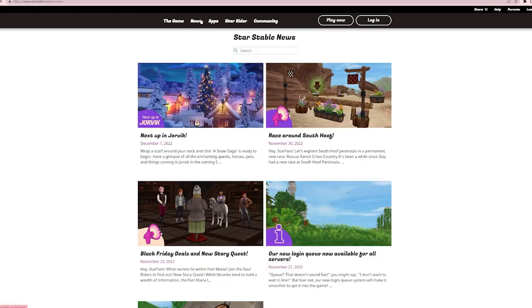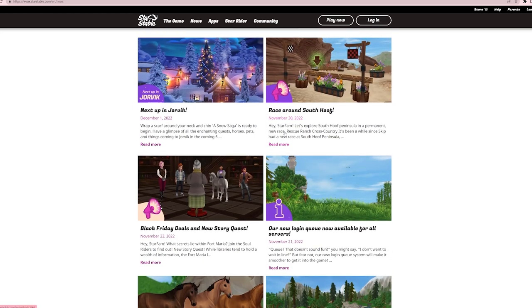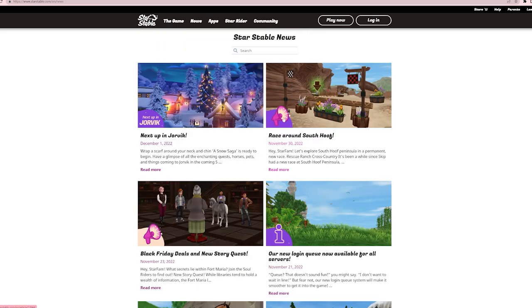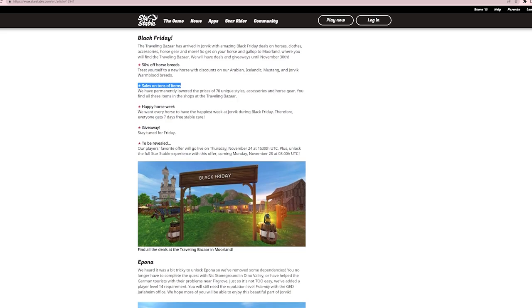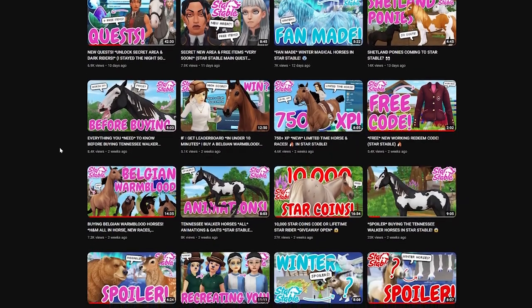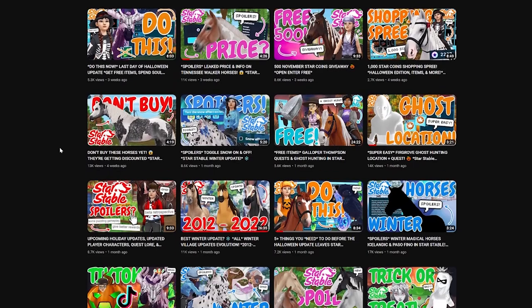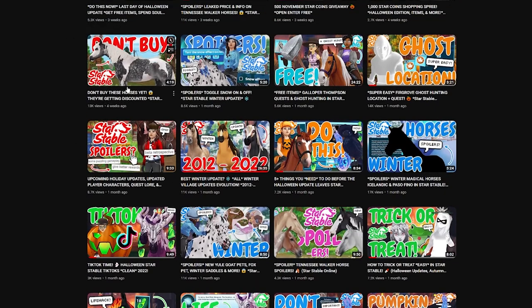Tip number two on saving star coins is to look for upcoming horse discounts. You can see them the day they're posted on the Star Stable news website, and here on my channel I also post whenever there's a horse discount and roughly when it will happen. Star Stable usually does horse discounts about once per month, so keep your eyes peeled. For example, we just had the Black Friday sale where horse prices were halved — so if a horse you want is getting discounted, wait for it instead of buying right away.